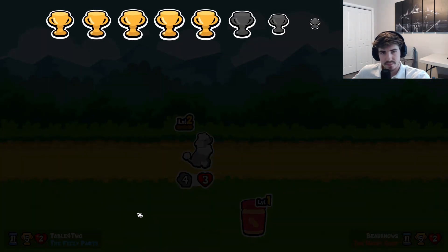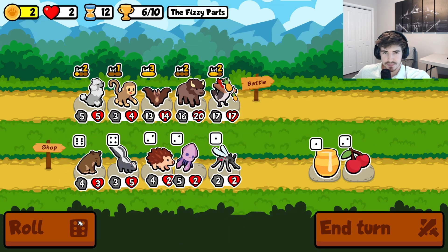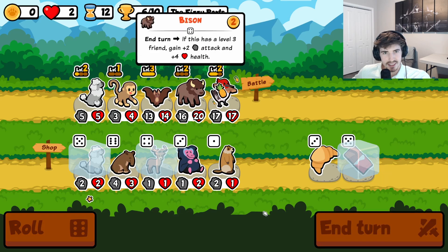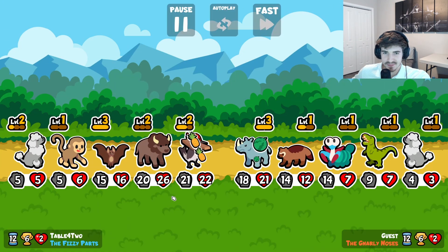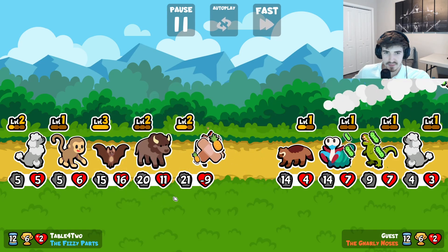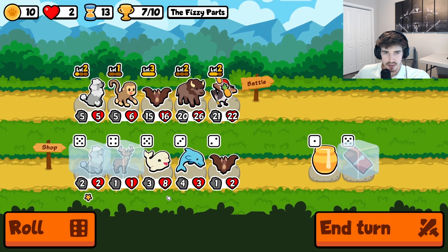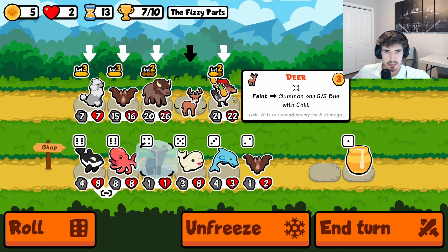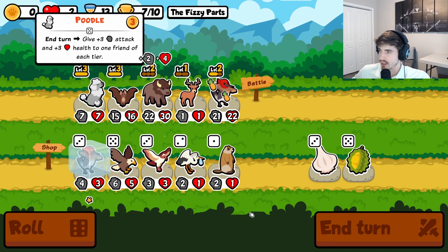That'll do. Trying to get cheeky with these peanuts out here. There it is — we found a deer! Look at that. Someone said it couldn't be done but we got him. You guys trying to pull off the rhino strats? Monkey can go, bring out the deer. That's great, I'm loving this so far.